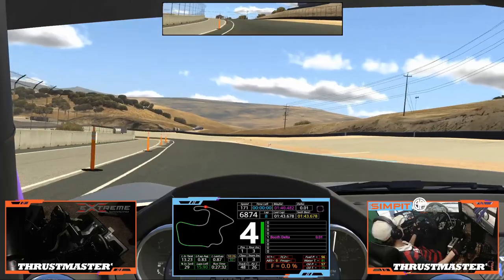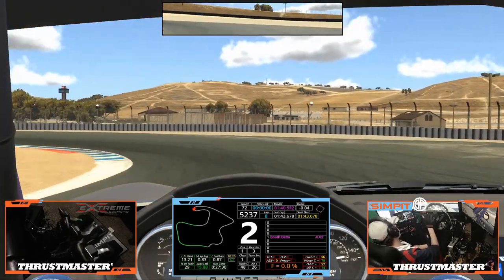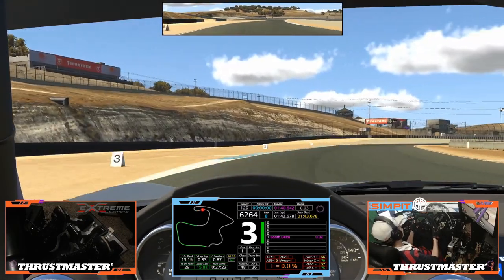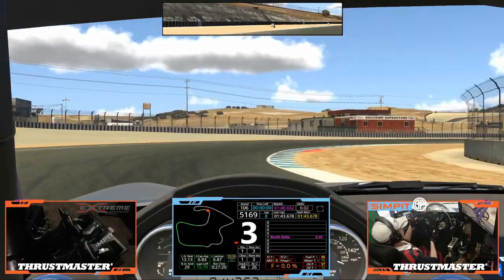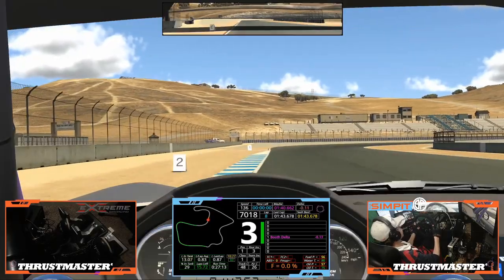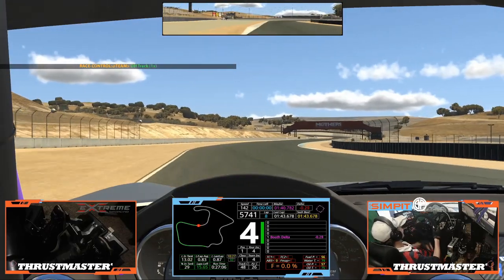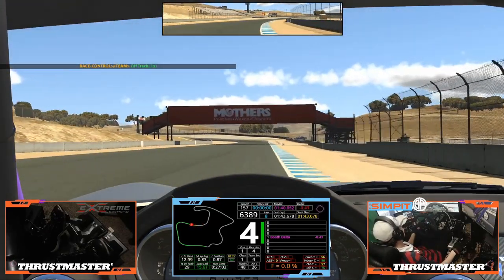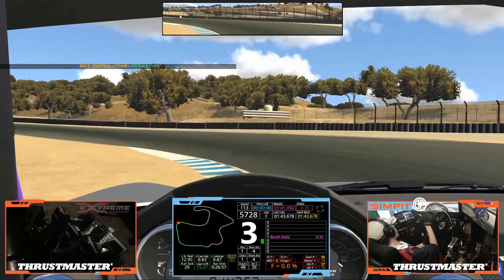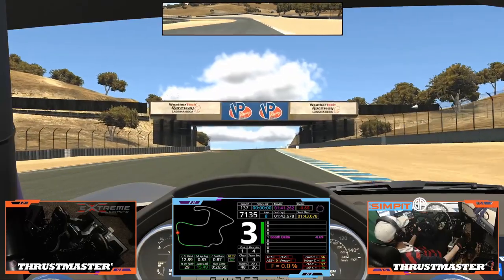I got a 1:43.6 there, which isn't too bad for this lobby. We have a 49-degree track temp — very, very hot. I believe the race is actually like 46 or something like that; I don't know why it's so hot right now. But you should be able to get yourself down into about the 1:41 area. 1:42 area — 1:41s are like fast, fast. 1:42s you should be able to do if you push and you practice. For anybody new to the track, if you can get like 1:44s or 1:45s, you're probably doing well.